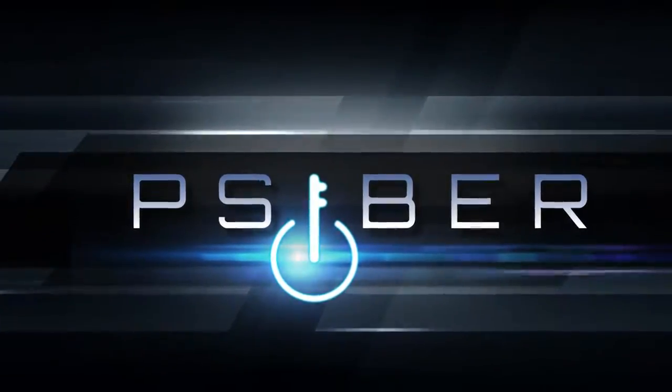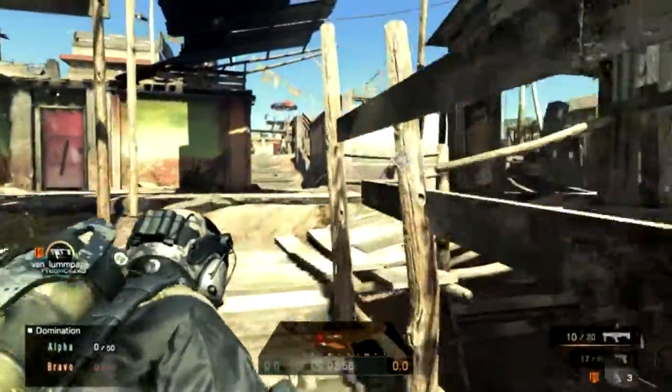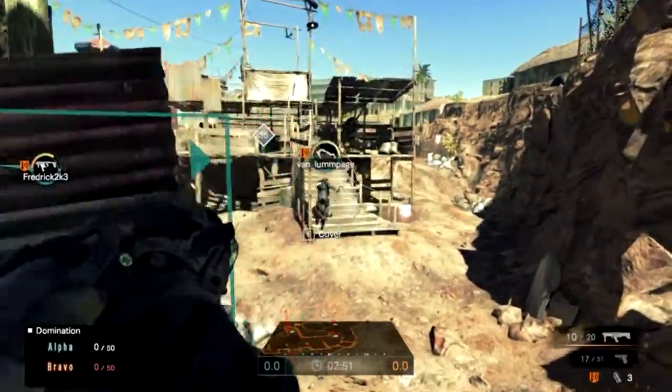Hello guys, this is Cyber and I wanted to do a quick tutorial on how to counter the Brainer in Umbrella Corps. If you don't know what the Brainer is, it's that axe-like climbing pick looking type weapon that you have in your third weapon slot.